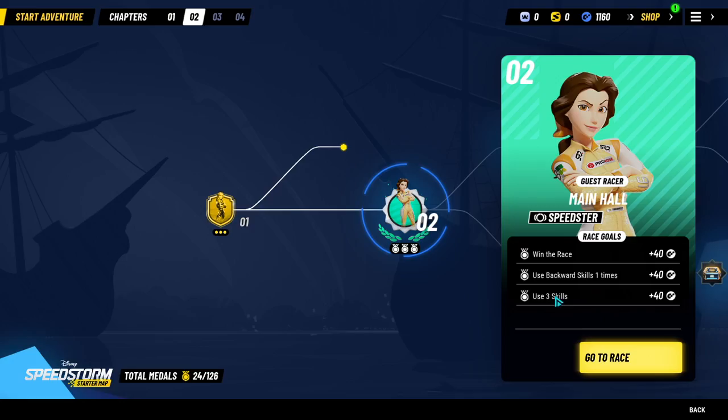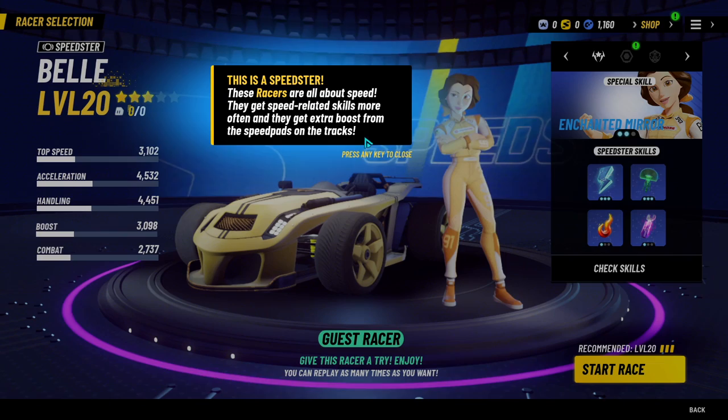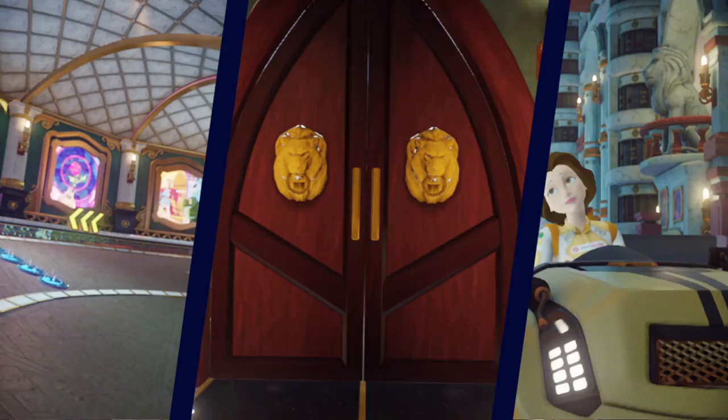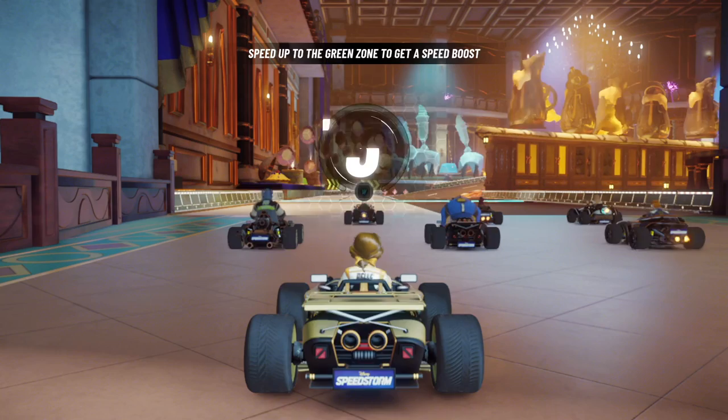We're going to be playing as Bell here, who is our guest racer. Missions: backwards skills one time, use three skills — I need to make sure to use my skill backwards once. I like Bell's personality; she's got a yellow suit which matches her color scheme. We get to try out the Beauty and the Beast 'Be Our Guest' map — I think it's just called the Main Hall — and I've not done this one before.